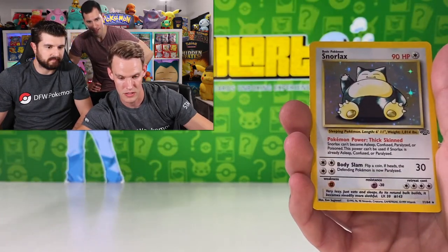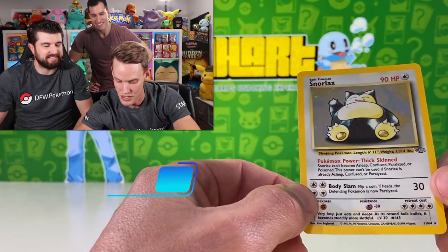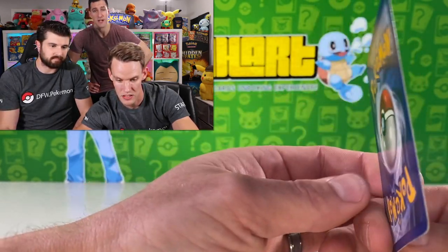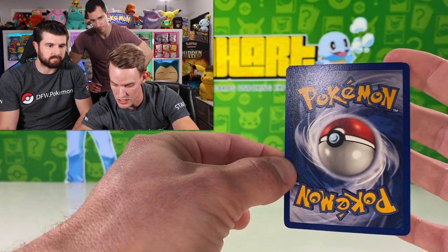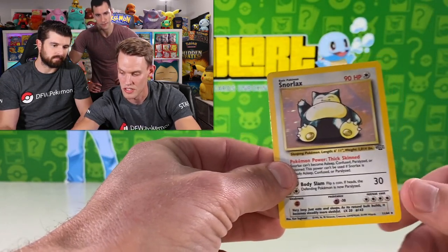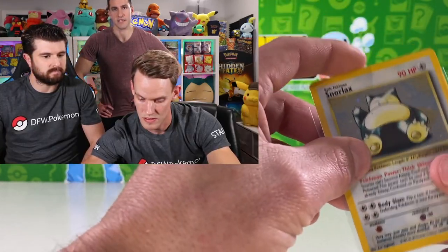Bellsprout, and Snorlax! That's a nice win. There's a little bit of silvering on the side, but the holo looks fantastic. No print lines. Unfortunately there is a nick in the top right corner, but overall I'm happy with that. Sleeve it up.